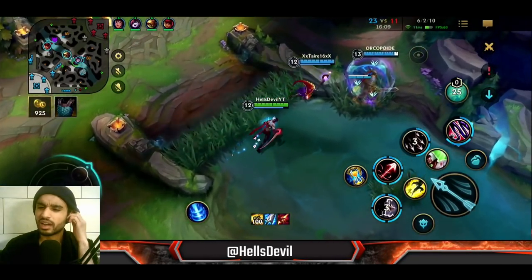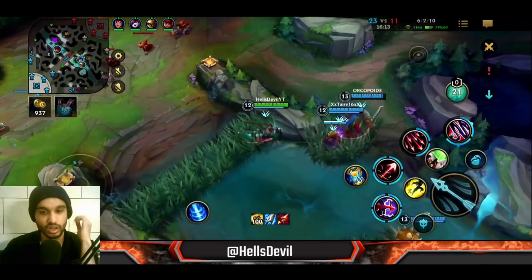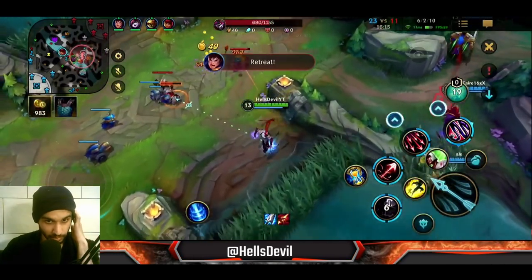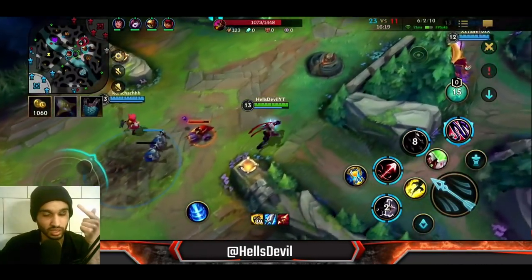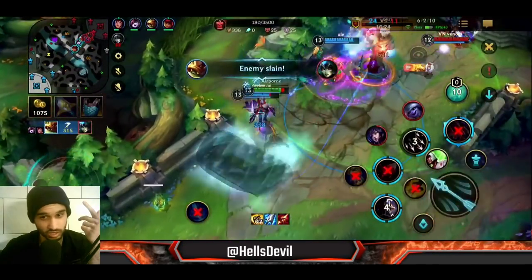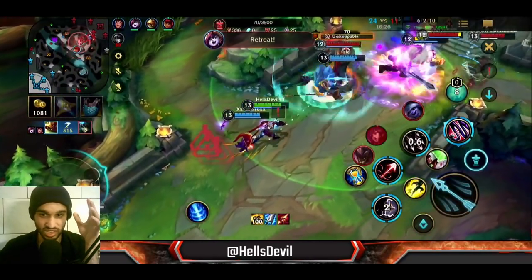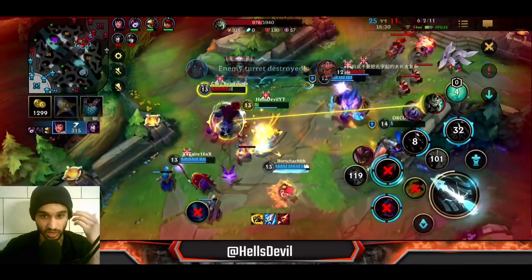As a Varus, you never want to position in the frontline — never ever. You always want to stay in the backline because you are so squishy and have no escapes. You only want to get a little close to the enemy when you use your ultimate. As you can see here, all I'm doing is staying in the back side of the fight, and when I can I just use my ultimate on the enemy.